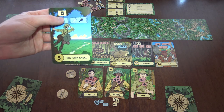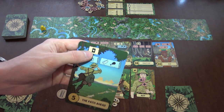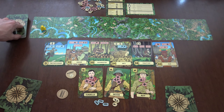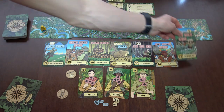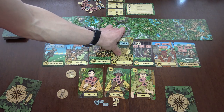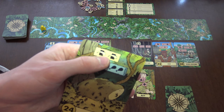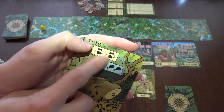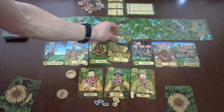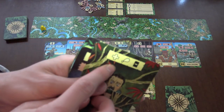There are the yellow events — you must trigger the events on the cards. For example, this event says we must add another card to the end of the path. Other events might say you get something, or you skip the next two cards — you just discard them, you don't have to do them.